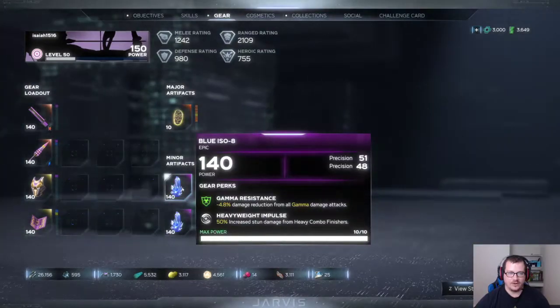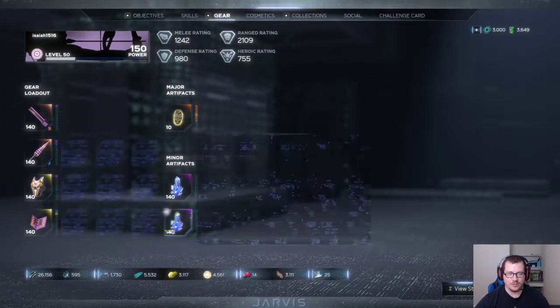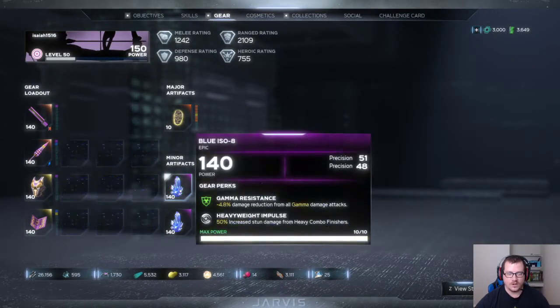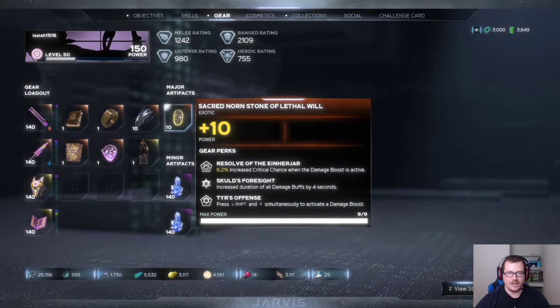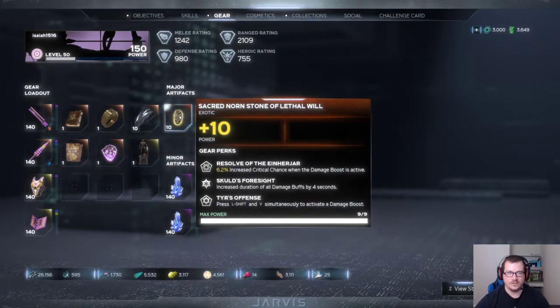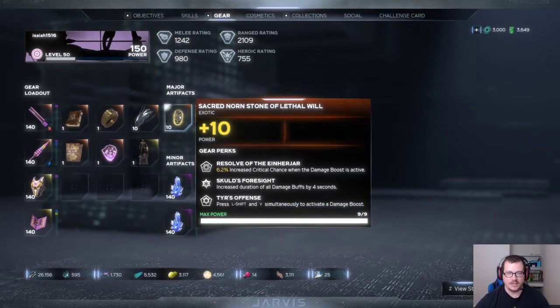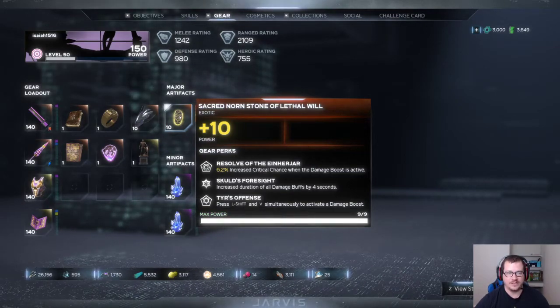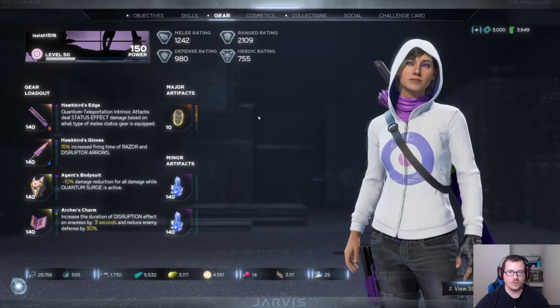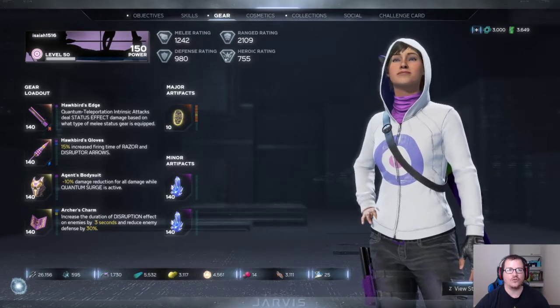For the minor artifacts, I went with precision — I bought both off one of the vendors. And of course the Sacred Nordstone to get that 6.2% increased crit chance when you have a damage boost up. She has been critting like crazy.